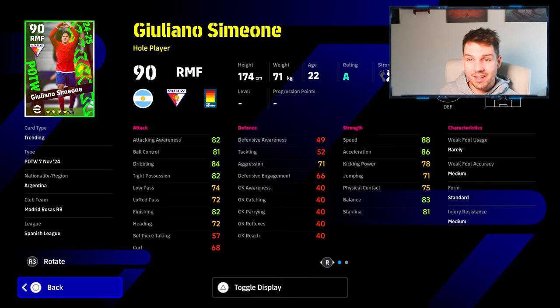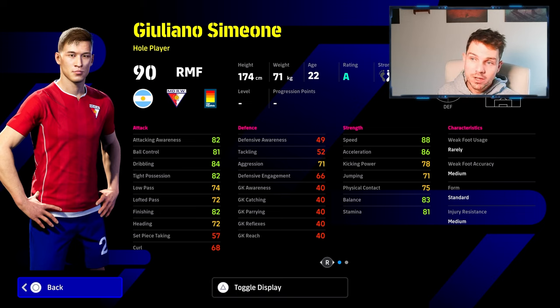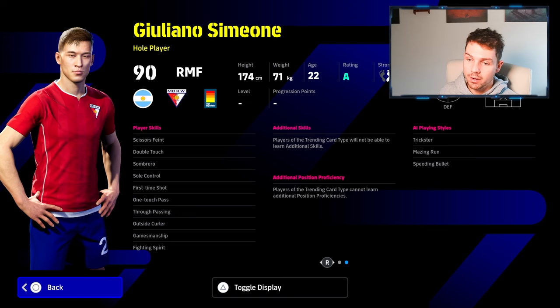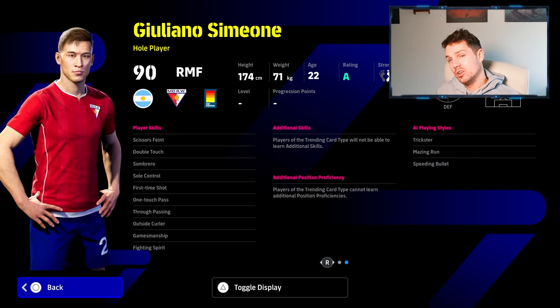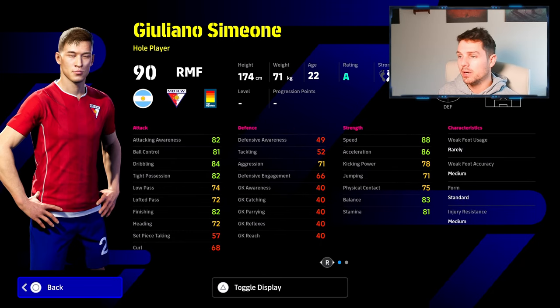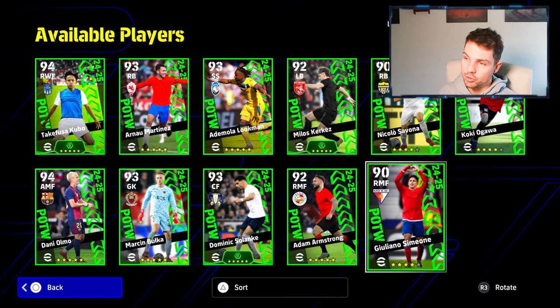And then of course we have this guy — lads, I actually didn't know this guy was the son of Diego Simeone. Very nice speed, and I know he scored at the weekend as well. Finishing is pretty decent as a whole player, and he's got a load of player skills: double touch, sole control, scissors feint, first time shot, one touch pass, gamesmanship, fighting spirit. Doesn't have a face in game as of yet, but he is on A rating so he's probably worth a pop if you do get him.